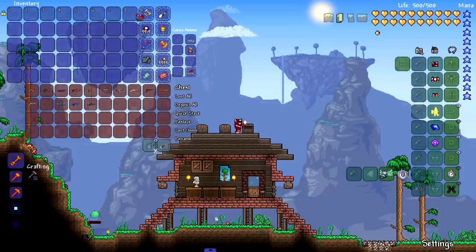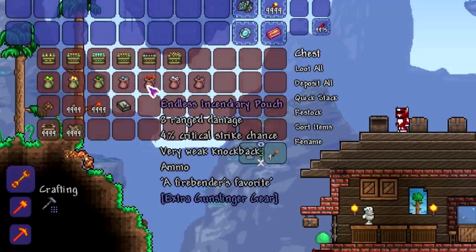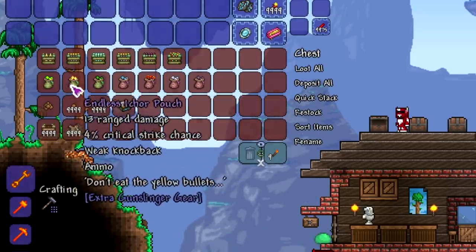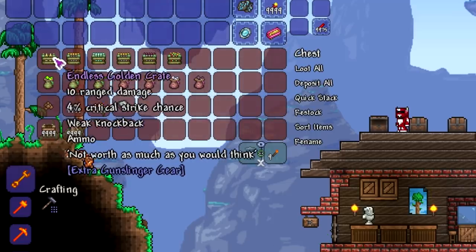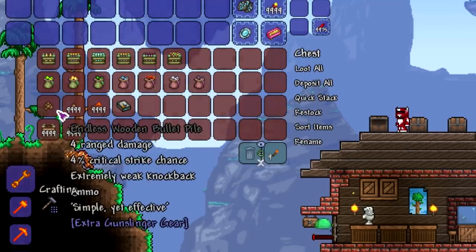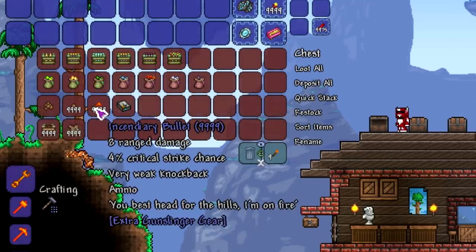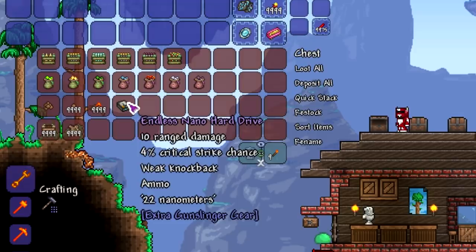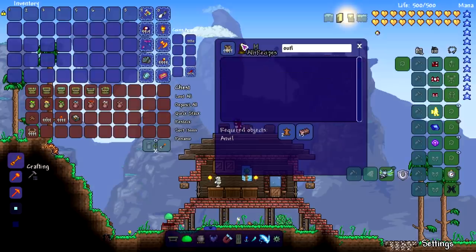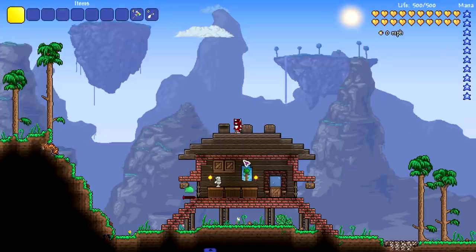Moving on to ammo — there's a bunch of endless pouches including an Incendiary Pouch which I think is new. Everything else seems to already be in the game. We also have crates containing golden bullets, venom bullets, luminite, high velocity, exploding, party bullets, and wooden bullets for early game. There are incendiary bullets, an Endless Nano Hard Drive that shoots nanite bullets, and an Advanced Bullet Pouch used to craft them all.